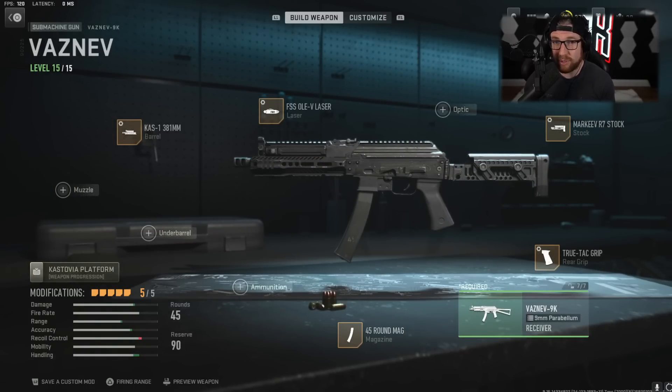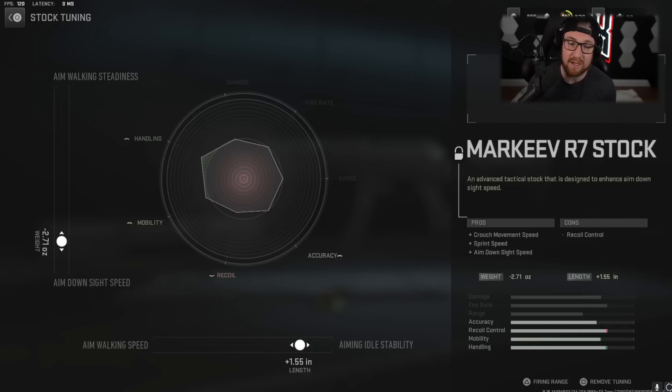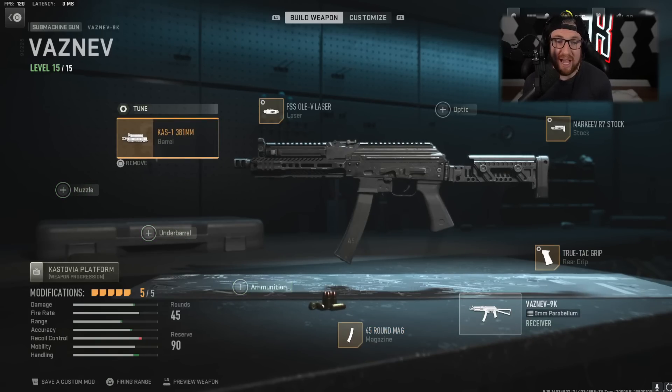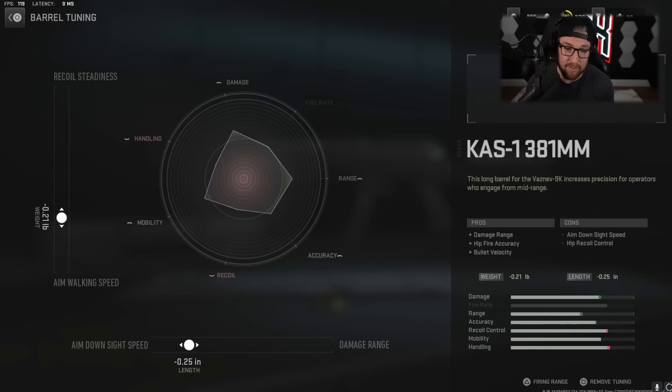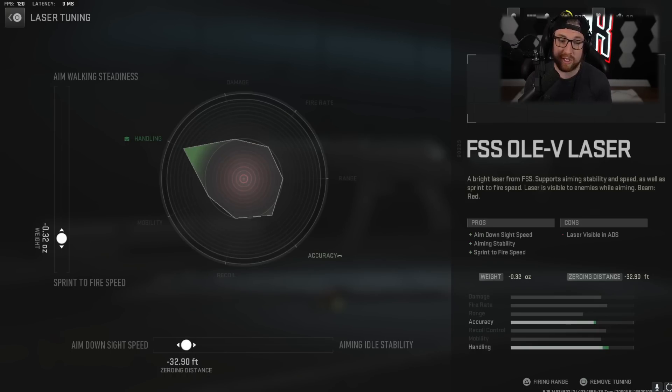For the Vaznev — you can pretty much replace this with any of the SMGs we're going to be talking about. I do like using it a little bit at mid-range alongside the Cronin, but it is going to be your SMG so we're tuning more for that. TrueTack grip: full-on Sprint to Fire Speed and Aim Down Sight Speed. The Markov R7 stock: Aim Down Sight Speed and Aiming Idle Stability, because Aiming Walking Speed doesn't matter too much and we will use this at mid-range a little bit. Also the .45 round mag. Then the CAS 381 barrel: Aim Walking Speed and Aim Down Sight Speed, since this is our close-range weapon. And the FSS OLE-5 laser: Sprint to Fire Speed and Aim Down Sight Speed, just like you see with a lot of our SMGs.